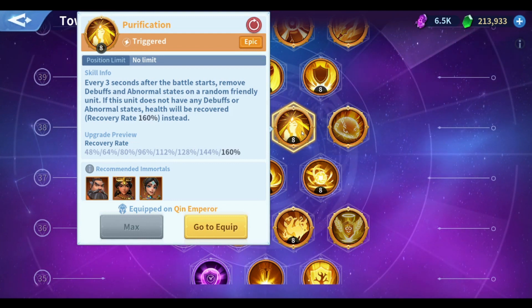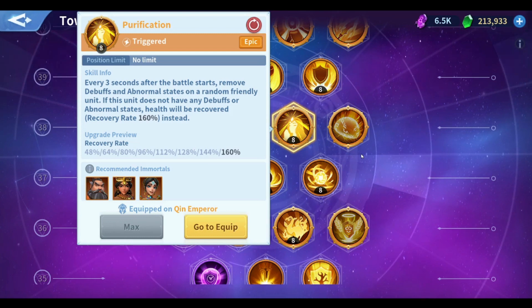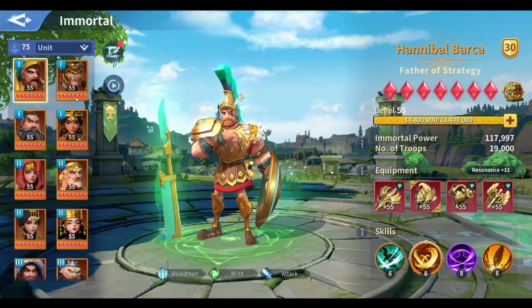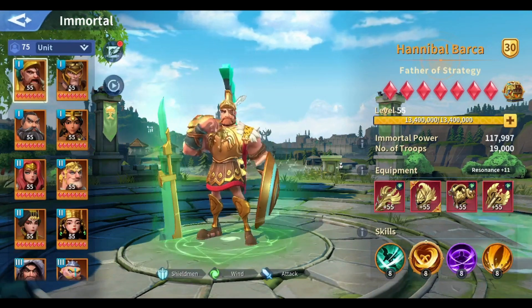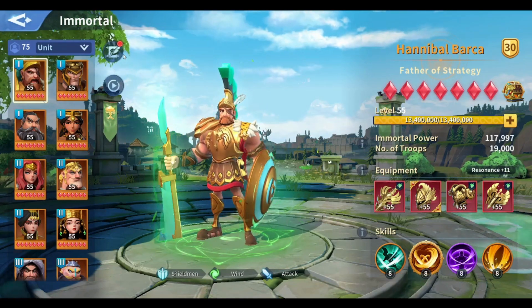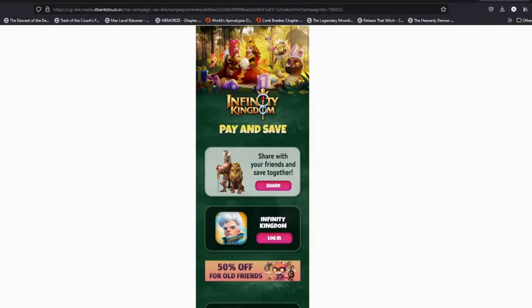I already confirmed that by using a skill such as Purification, there is a huge chance that Purification can remove the debuff or the disarm very early in the fight. That means Purification works as a counter for Weakening Curse, and since I got Purification this round of Tris, it is safe to keep playing with my mixed march Hannibal and Alex in the lead for quite some time.